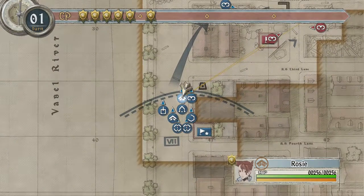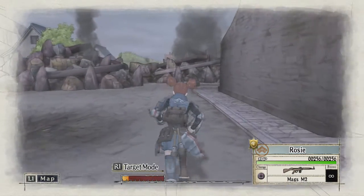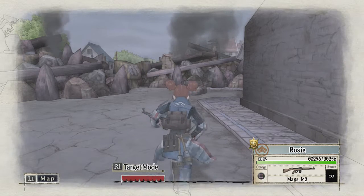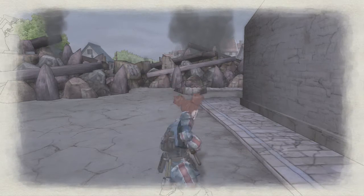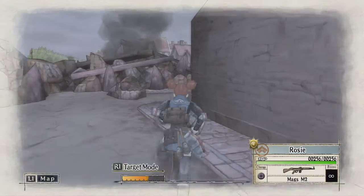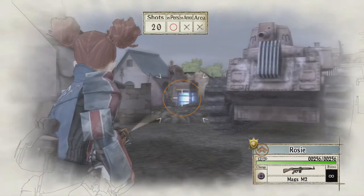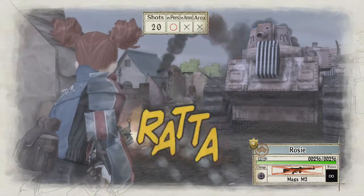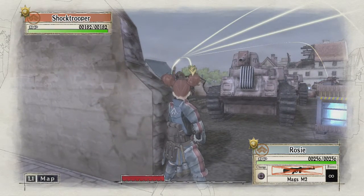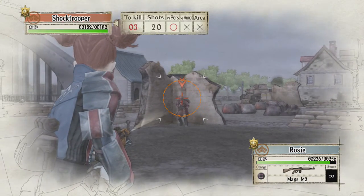Now we're going to use Rosie to run all the way up. A lot of people aren't going to be fans of Rosie at this point in the game because she would have annoyed a lot of us with some of her dialogue being relatively offensive. But she is a decent soldier and during war we shouldn't really judge whether someone is being mean and offensive. She's also got this great ability called Strong World - when she runs into enemy gunfire she seems to improve her stats.